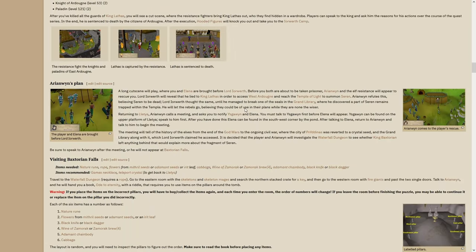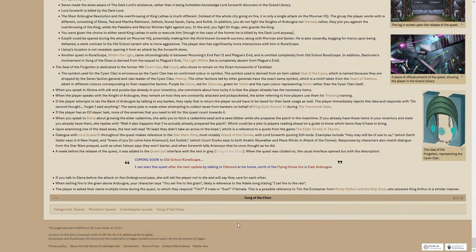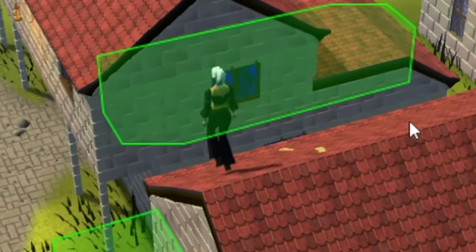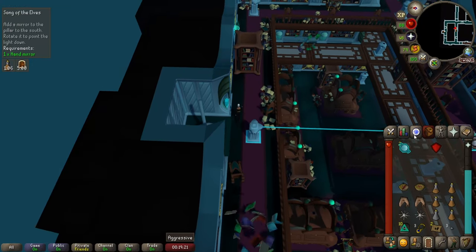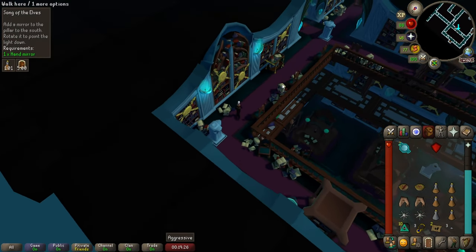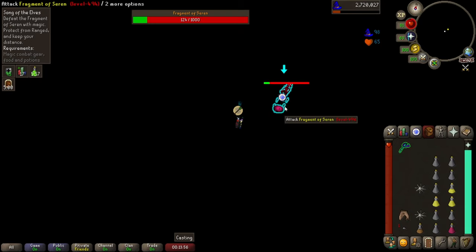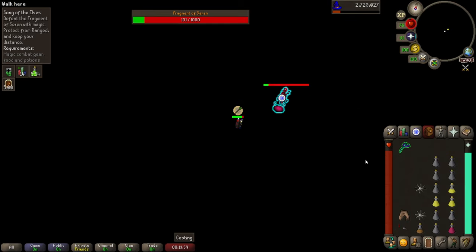In order to run Gauntlet you need to complete one of the longest quests in the game called Song of the Elves. It's quite a hefty quest with a lot of subquests and skill level requirements. It will take some time to grind those in order to start the quest. The quest itself is 90% running while placing mirrors and pointing lasers inside a huge library, so make sure you stack up on stamina potions. Once you've done the mission impossible, you're going to fight a fragment of Siren, which is introductory to the Gauntlet bosses in terms of weapon and prayer switching. For this encounter you're going to need a range and a magic weapon.